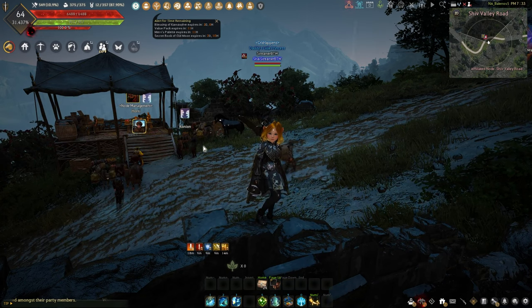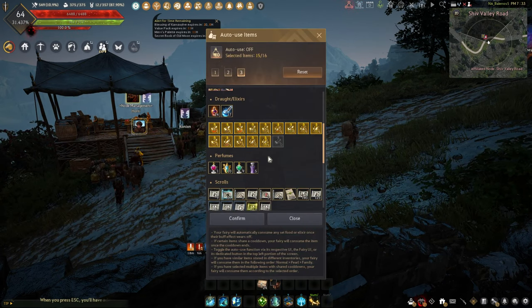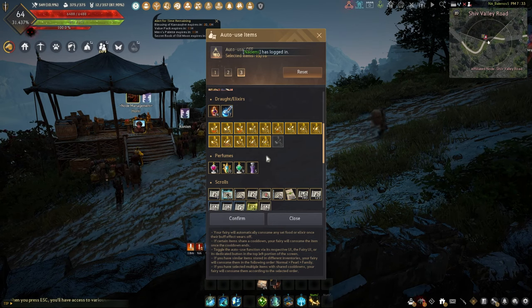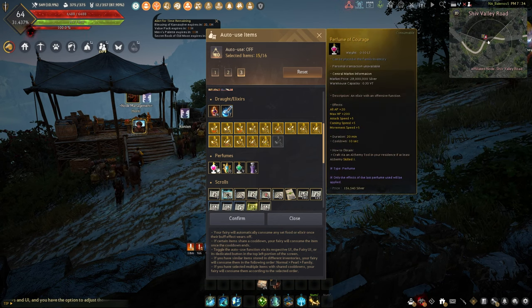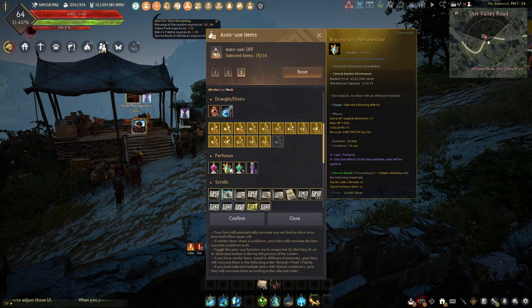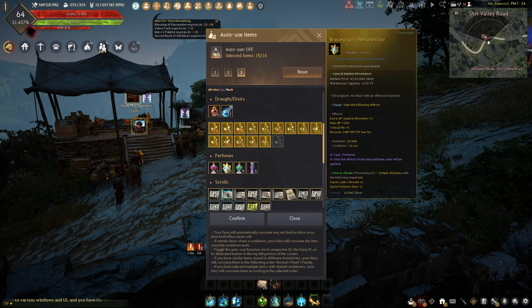Now let's talk about perfumes. Perfumes are considered a different type of buff from elixirs — they stack differently, and there's no such thing as a perfume rotation. You only get to pop one type of perfume at a time, though you can switch them out mid-grind. They last about 20 minutes so you'll only be popping about three per grind hour. It's not massive but it's definitely something that adds to your grind.